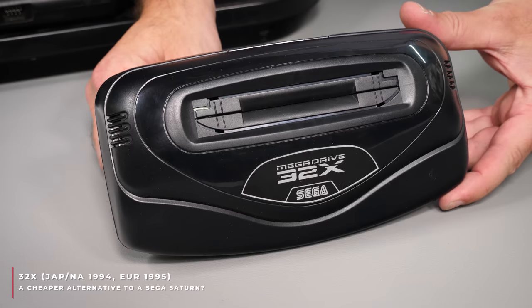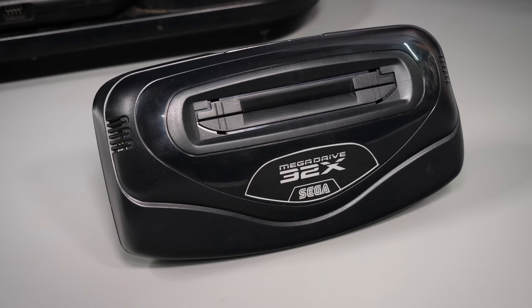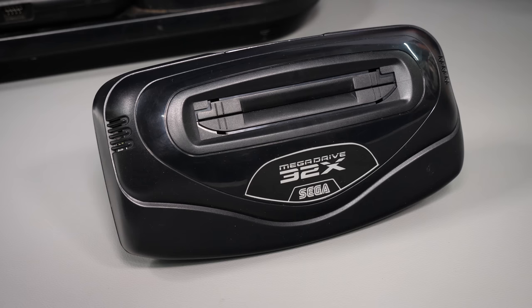We now have a 32X, released at the end of 1994. Its goal was to make the Mega Drive a 32-bit 3D powerhouse. It cost £170 in the UK and $159 in the US, and the upgrade was designed to make your Mega Drive compete with the Jaguar, the 3DO, the Sony PlayStation and Sega's own Saturn. It introduces two more SH2 32-bit RISC processors — the same as found in the Saturn, although running slower at 23MHz each.